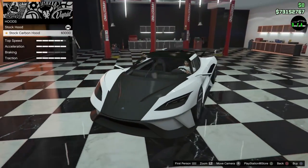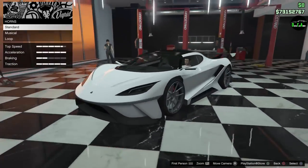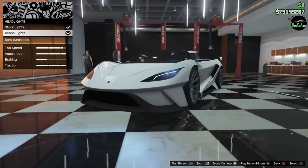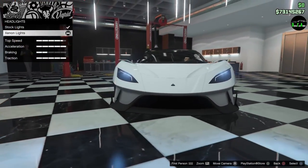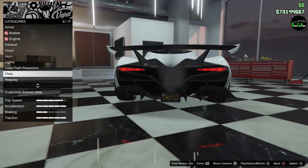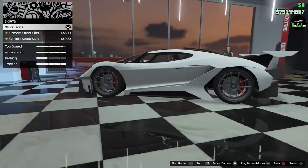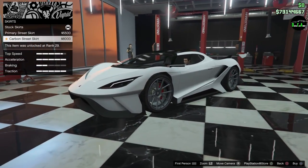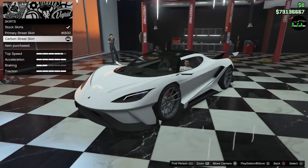Next up we got hood, so you can do a stock carbon hood, which is interesting. We'll do horn, headlights — we'll do some xenons. Those headlights are interesting; it's just a little LED light strip, it doesn't really have any actual full headlight. We got a lot of black. For skirts, you can do a primary street or a carbon street skirt. I like the carbon street skirt — that looks pretty good.